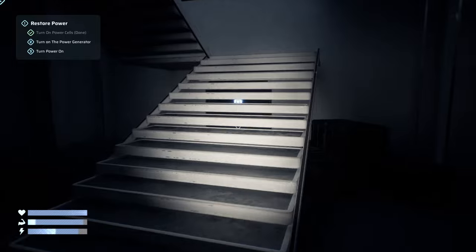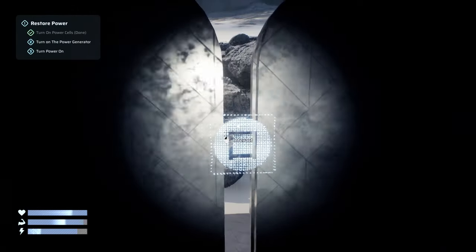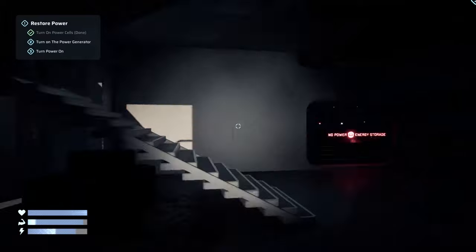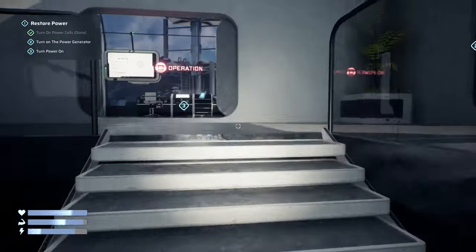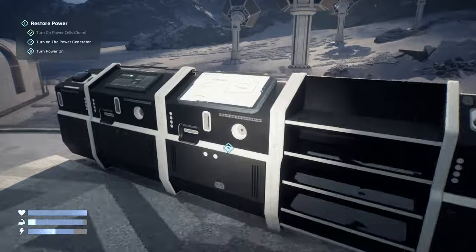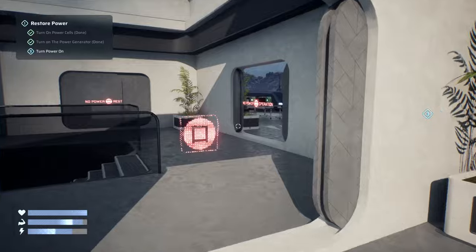There you go, so that's online at the minute — that's the power cell done. I need to turn on the power generator now, over here. Alright, let's go upstairs and see what's up here. There's the generator — generator on. We just need to turn the power on.